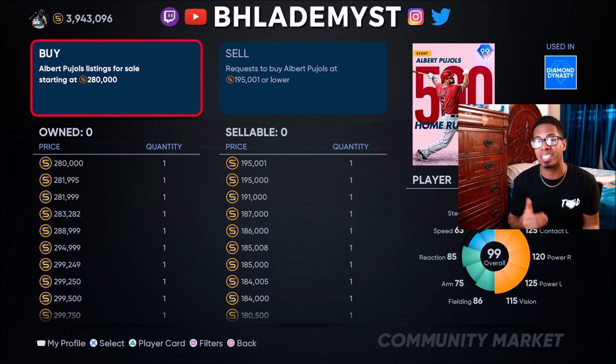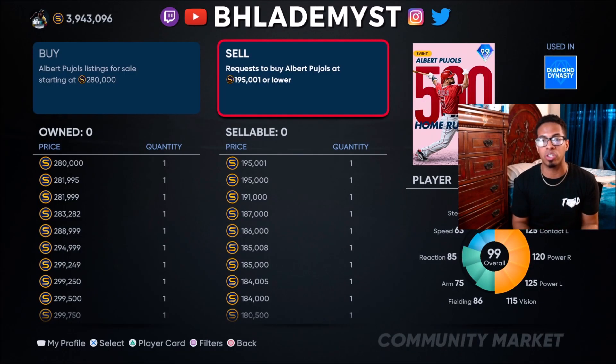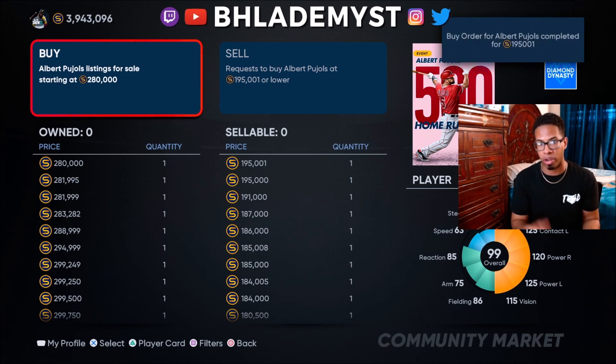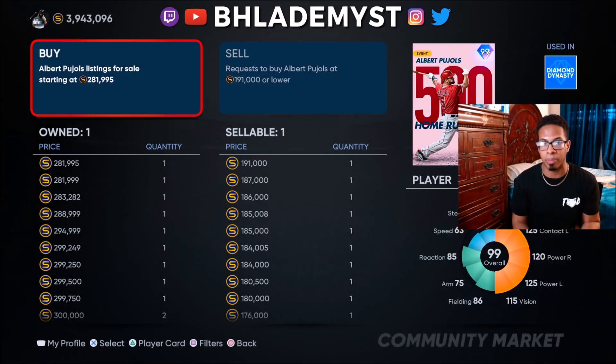If someone wants to sell that Albert Pujols at the highest buy listing, they would instantly sell it to you for 195,001 stubs. That is a huge difference — instead of paying 280,000 stubs you paid 195,001 stubs, literally saving 84,999 stubs. So always look to create a buy order and outbid the top listing on the buy side by just one stub in order to have your listing be the first one.